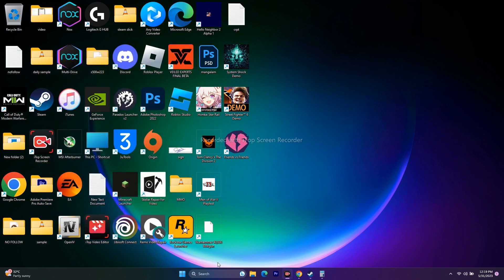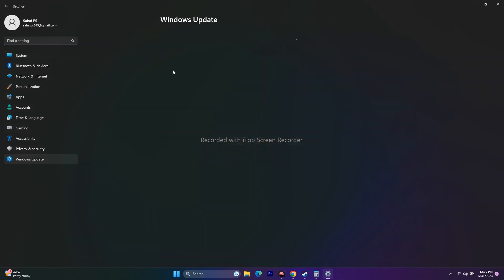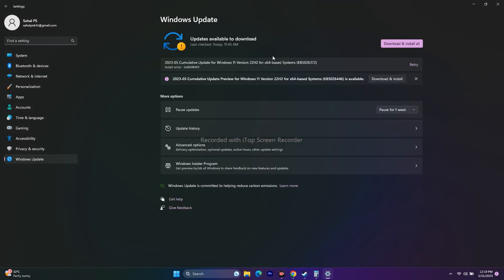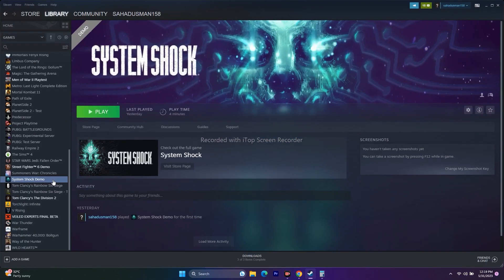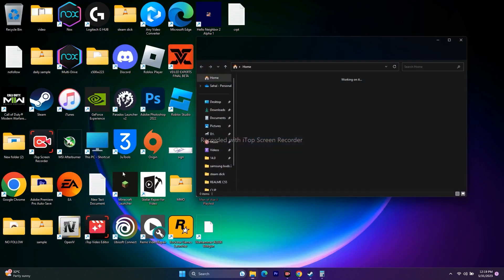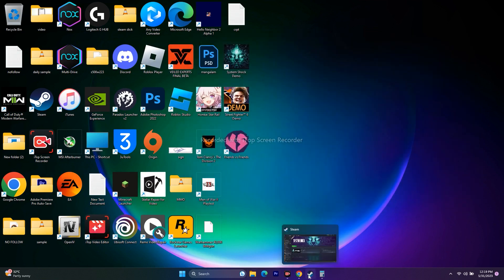Next, update Windows. Go to Settings and make sure Windows is up to date — if there are any pending updates, install them and try launching the game. If that's still not working, uninstall and reinstall the game. Right-click the game and go to Manage, then Uninstall. When reinstalling, do not install it on the same local disk — try changing the installation location to a different drive.